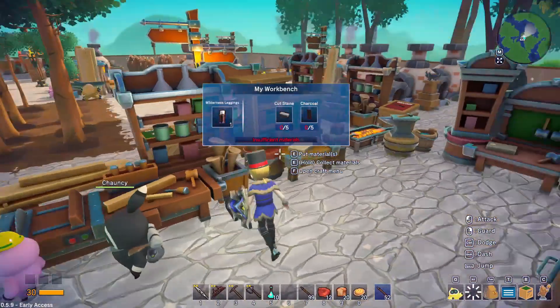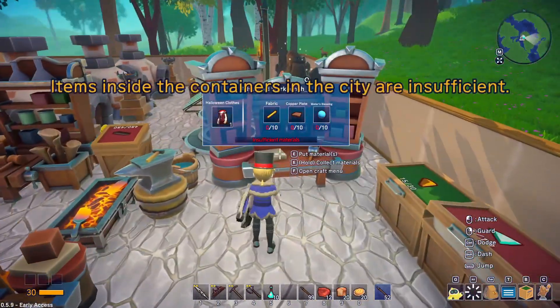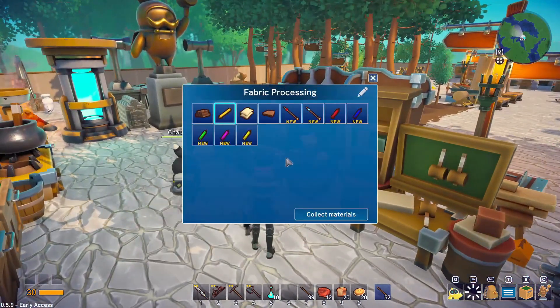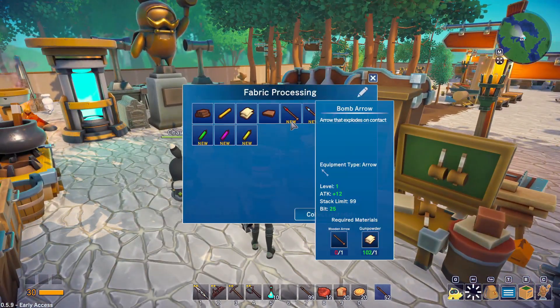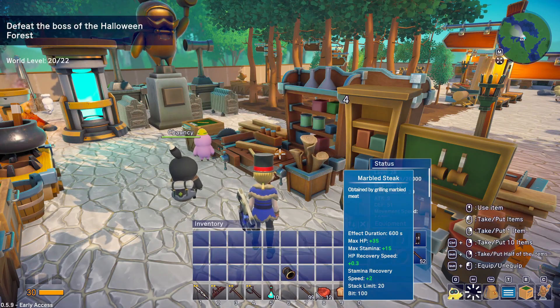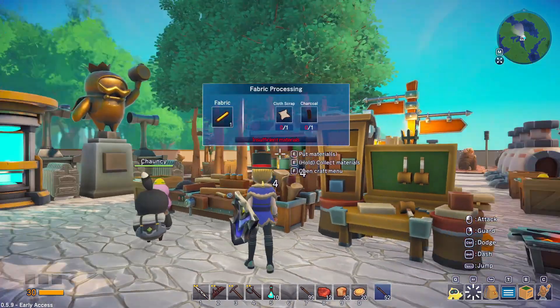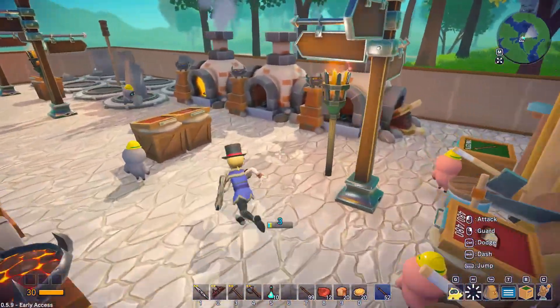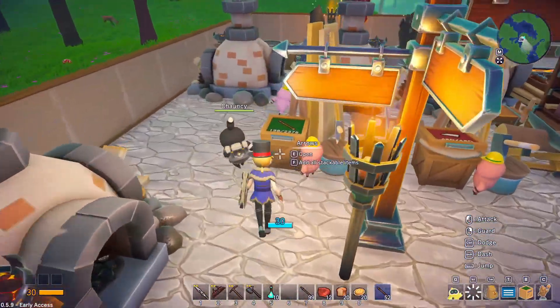The bomb arrows I've considered crafting for the extra attack because they're an attack of 12, as opposed to our current attack of — well, I guess it's still 12. So they go boom is the only real difference. Maybe they're not as big of an importance as I thought they were.